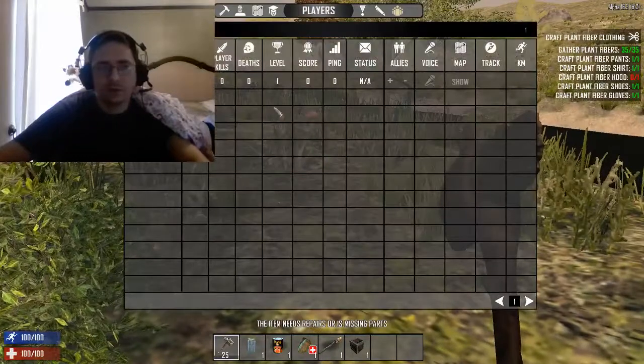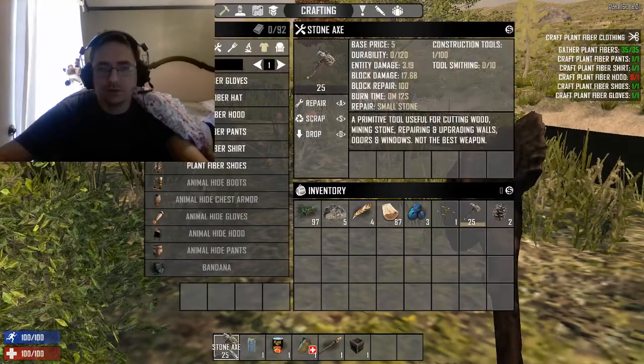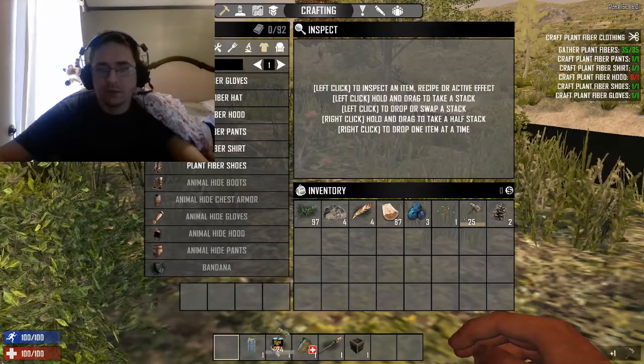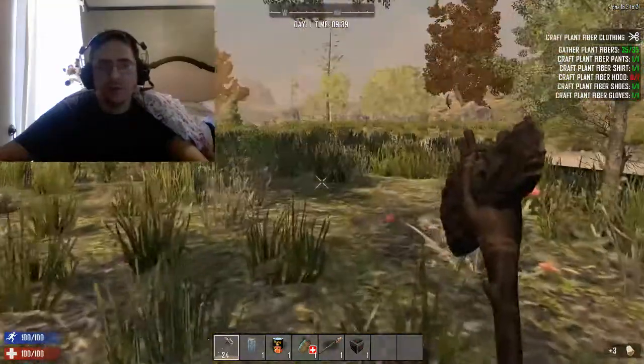That'll reduce the amount of food and water that gets consumed as you go. Notice my axe stopped working here — just because it has run out of durability. I'm going to have to just swap it out, or I can hit the D key to drop it, hit the A key to repair it. Once repaired, it'll go back to my inventory. The number will have one in durability — it'll be gone at the end of it.